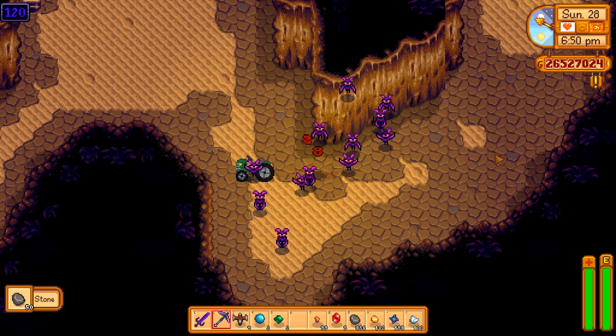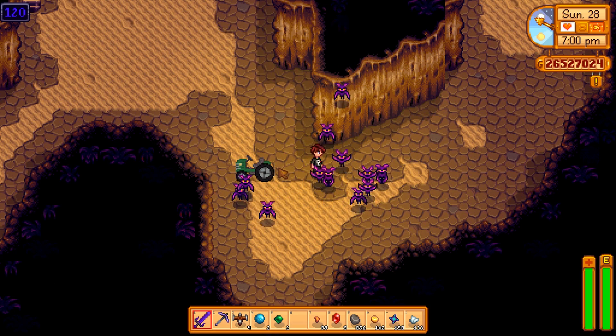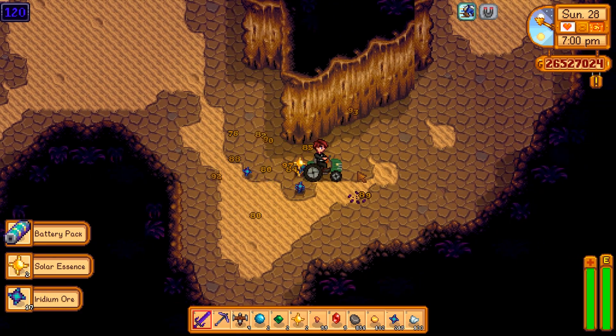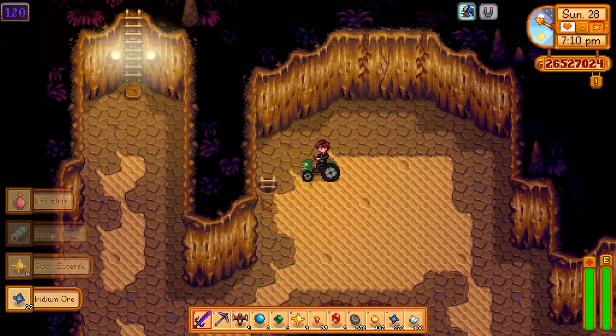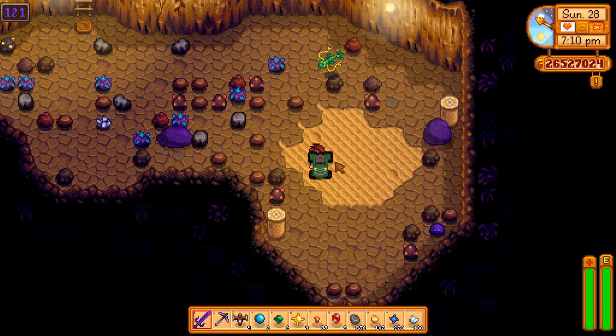Look at all the bats — I didn't even know there could be so many on one floor. That's kind of fun. Watch what happens if I jump onto my tractor with my sword on. Lots of dead bats. 22 iridium, 4 solar essence, 1 battery pack, and 1 life elixir. That's more than I've gotten from all the treasure floors combined up until floor 121.